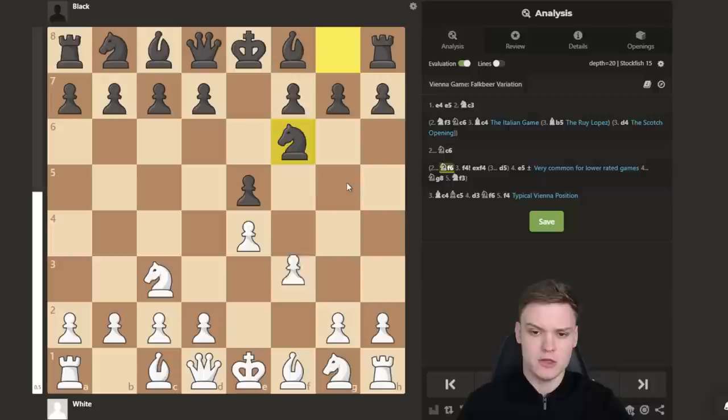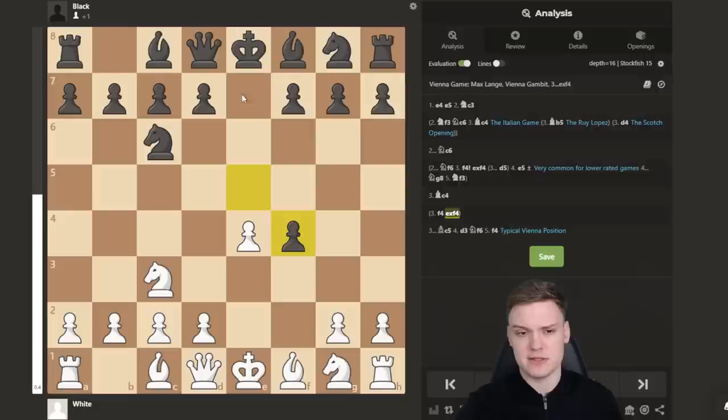You can also encounter Nc6, where going for the Vienna Gambit wouldn't work as well, since the knight is no longer on f6 — black gets the additional threat of Qh4, which is kind of tricky to deal with. If you're trying to do the same Nf3, then g5 could be potentially a little bit annoying.